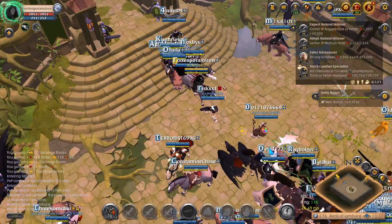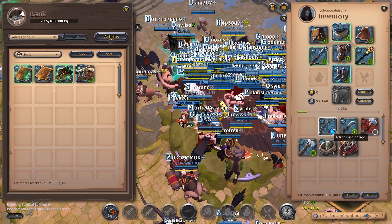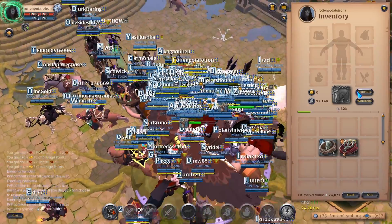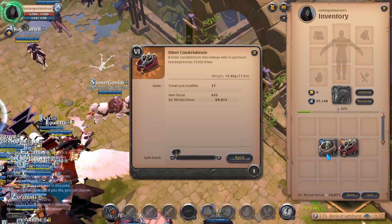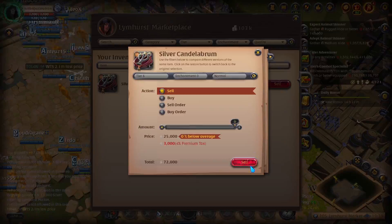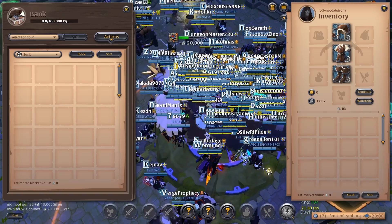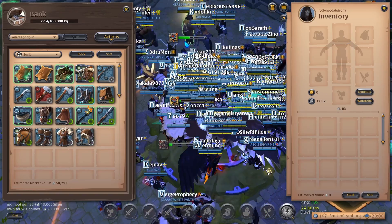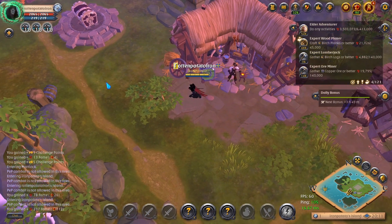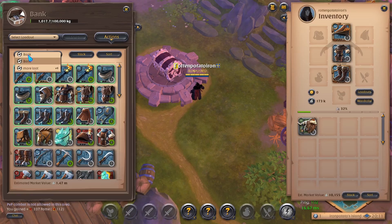Let's go ahead and deposit the items and sell some luxury goods. Okay, I'm back with a full tier 4 set of lumber. Okay, then the last ox I need has been crafted. This one is going to be transported towards Fatfort.